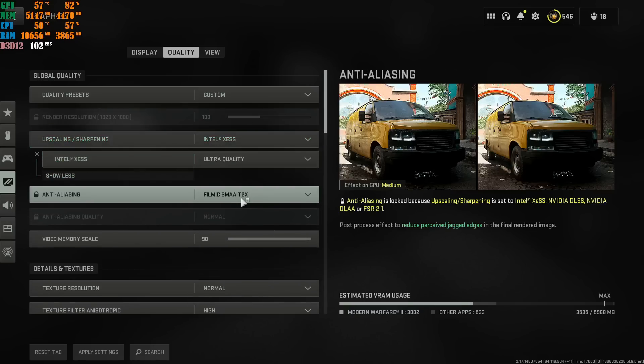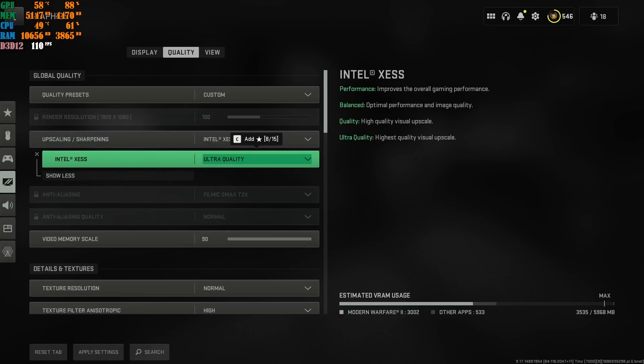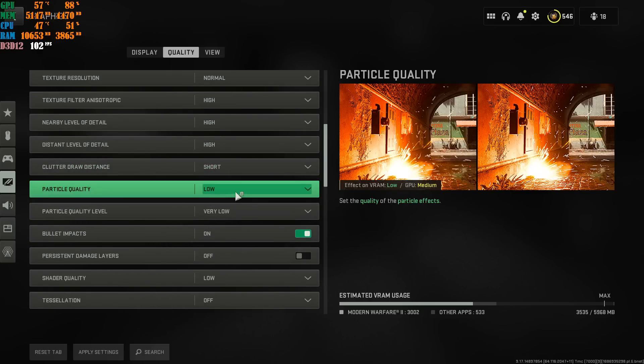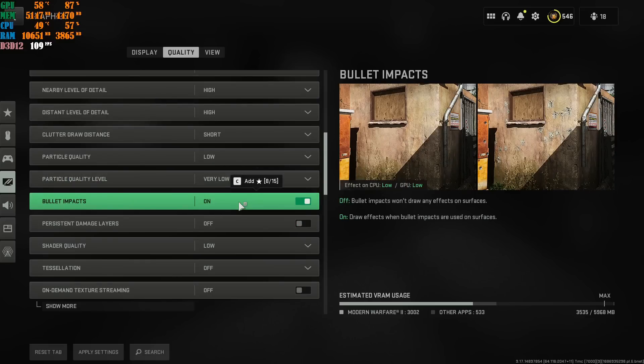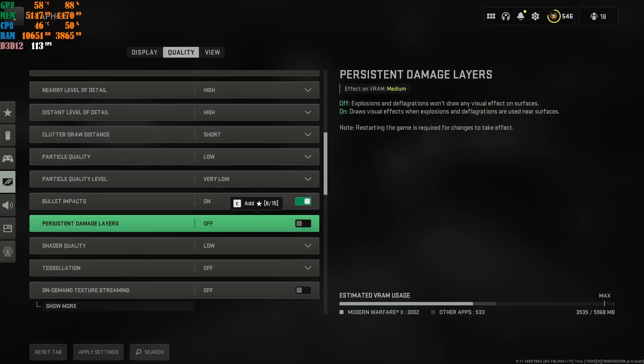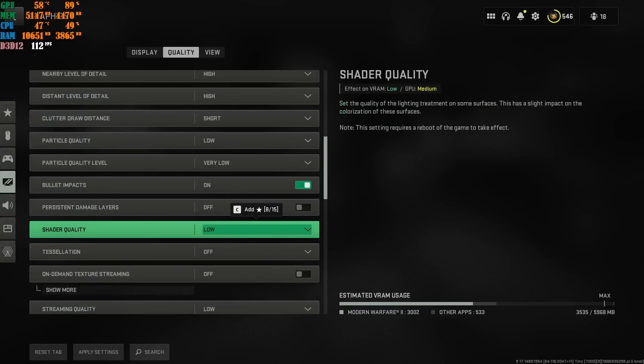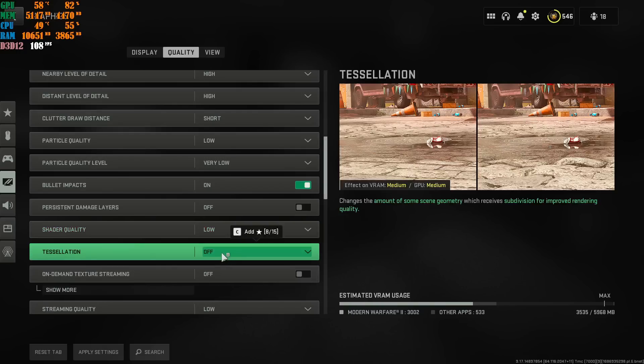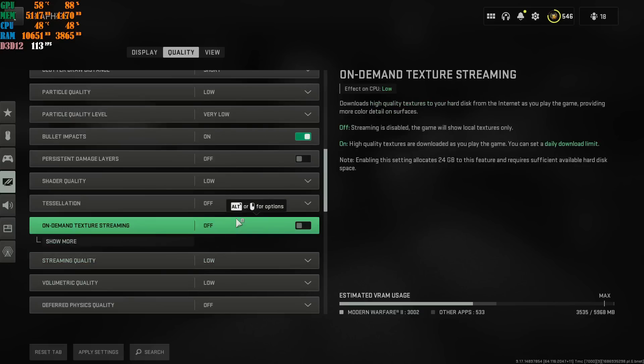Clutter draw distance Short, particle quality Low, particle quality level Very Low. Bullet impact and sprays have no impact on FPS — keep it on. Damage layers is personal preference. Shader quality has no effect on character or gun skin quality — there's no visible difference between Low and High. Turn it to Low — it's just an FPS hog. Tessellation Off, always Off. On-demand texture streaming Off — turn it off, you don't need it. Streaming quality always Low. Volumetric quality Low. Physics quality Off.